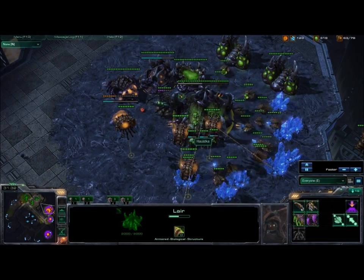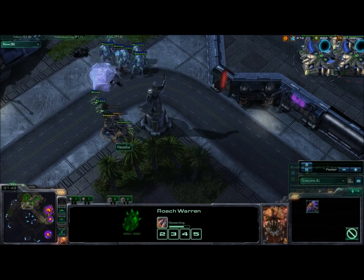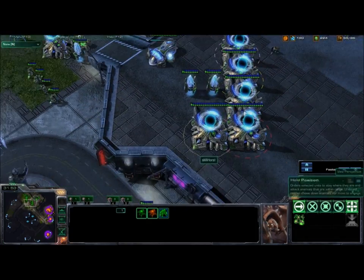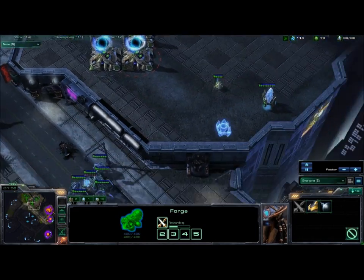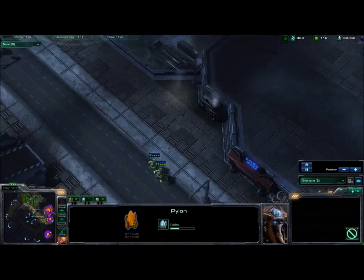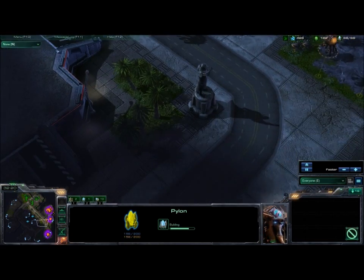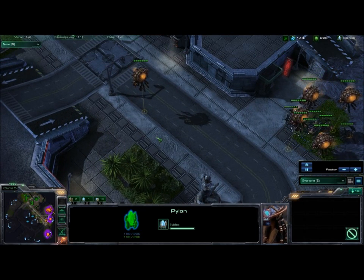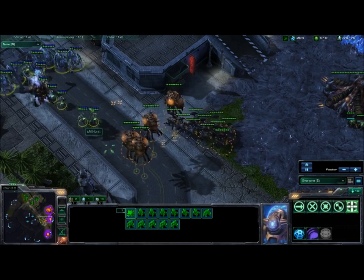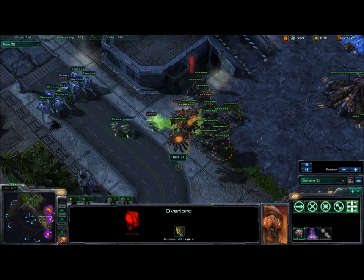He does not have speed yet, though he is researching it. At this point most of these roaches are going to die because stalkers are so fast compared to them - I'll be able to catch them off the creep and just mow them down. We have our six gates up. We'll get plus one weapons and try to put some pressure on with these stalkers and two zealots. I love warping in a pylon on the high ground so I can put units down here - relatively short reinforcement distance, and it's not a proxy pylon on the low ground so he doesn't know to snipe it. If you put a pylon right on the low ground and he snipes it, your attack is over because that's your reinforcement point.